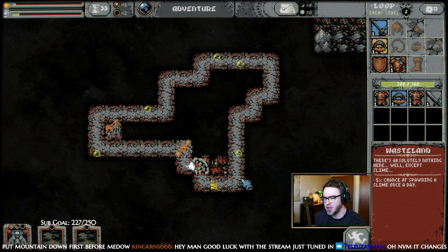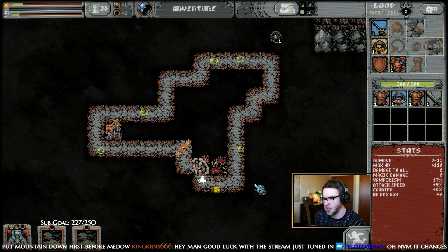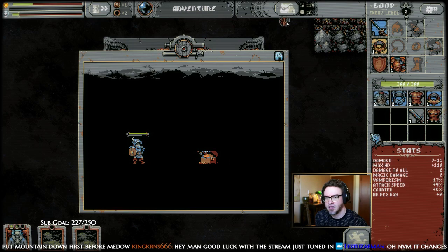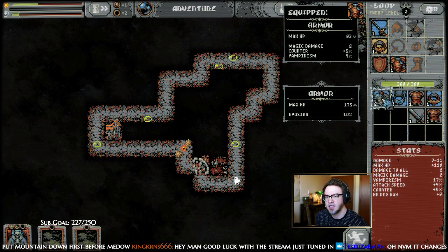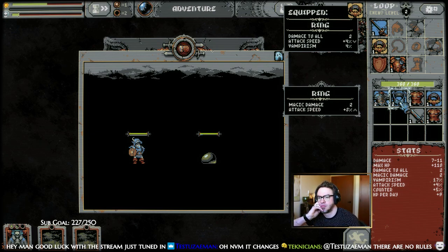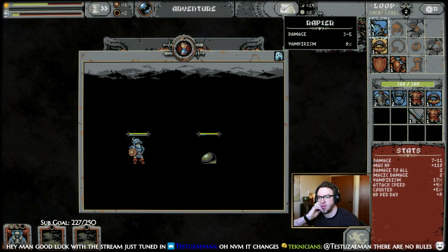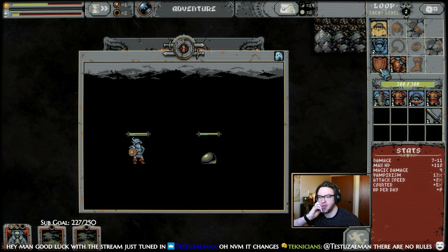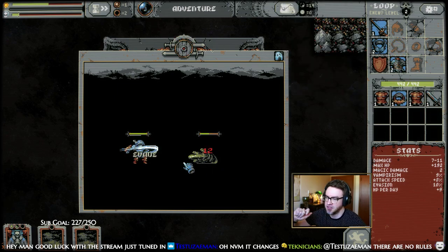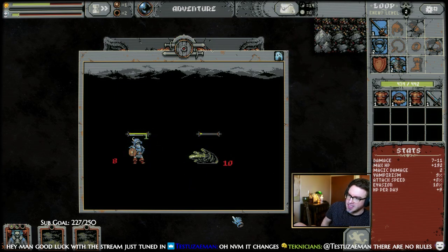I'm gonna save these meadows for a minute. Okay, treasure chest — oh yeah. Magic damage. Reading vampirism from the sword — I think I need to replace that. We'll go with that. Just level up, get more HP.